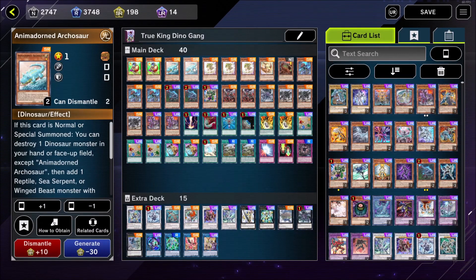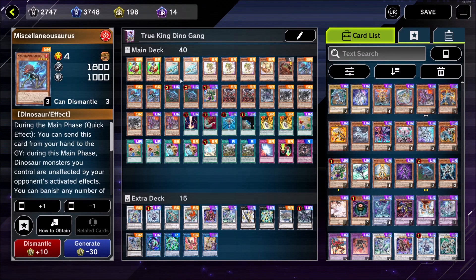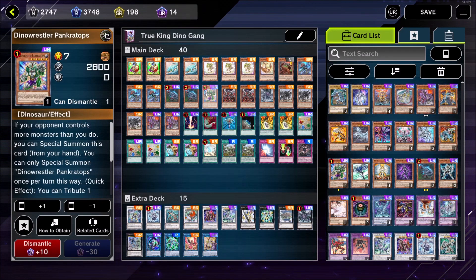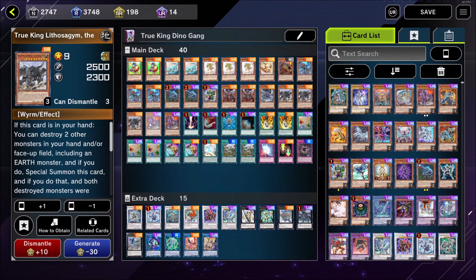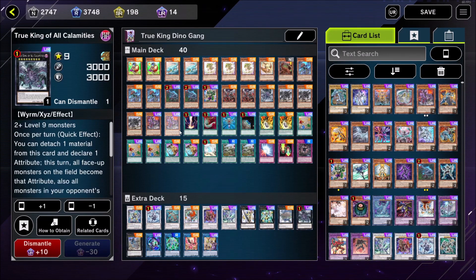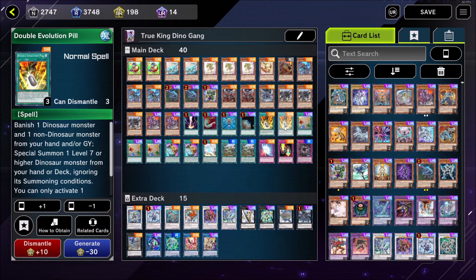Hello everyone, welcome back to the channel. We have a new deck — it's a Dino True King deck. Weirdly enough, Infinitrack is more consistent at getting True King of All Calamities out than this deck, but this deck when it does get it out does so in a very nice way. You can see a very clear dino engine, which is the more consistent half of the deck, and there are ways to get out True King of All Calamities.